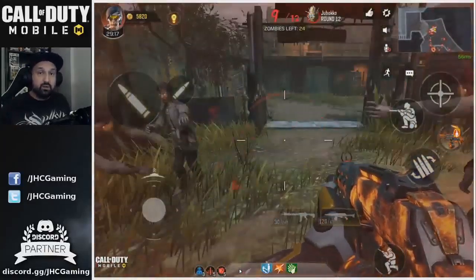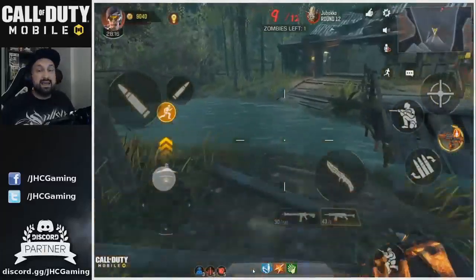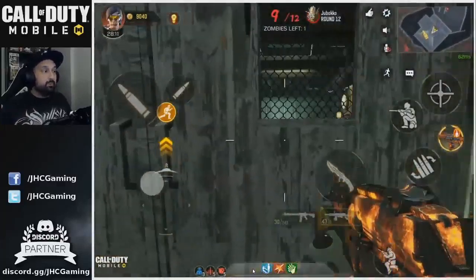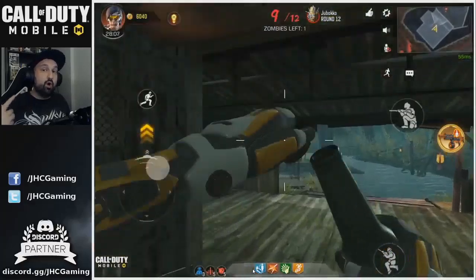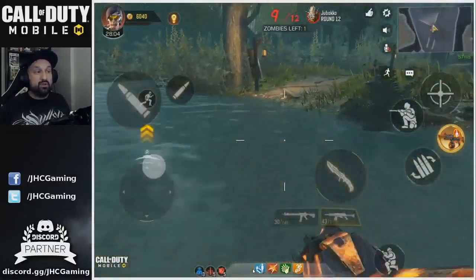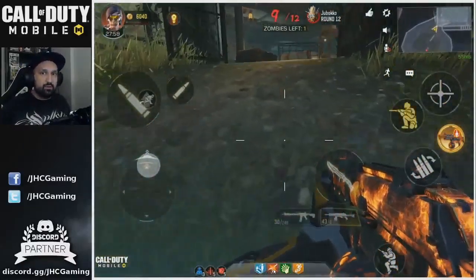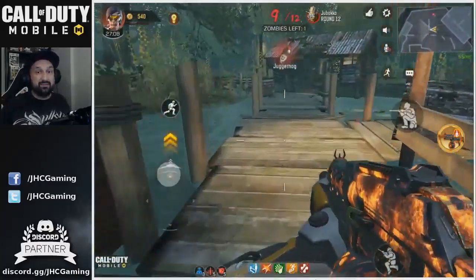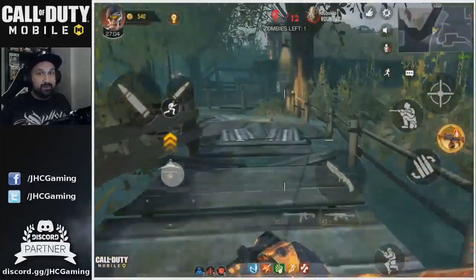I still didn't have juggernaut or stamin-up — stamin-up is good for the boss fight since running faster helps you avoid trouble. By the end of round nine I was under 12 minutes, but the problem was I hadn't found juggernaut and had to open all the doors. Juggernaut was behind the last door I opened, so I wasted a lot of time.